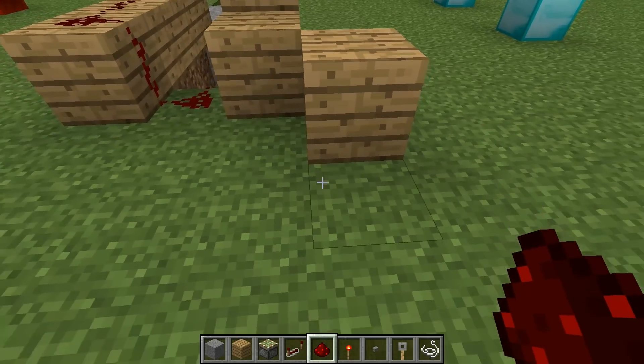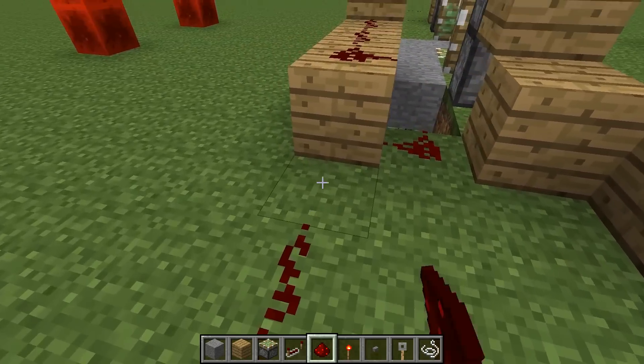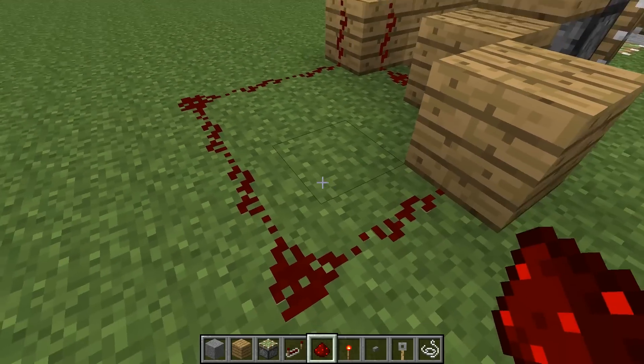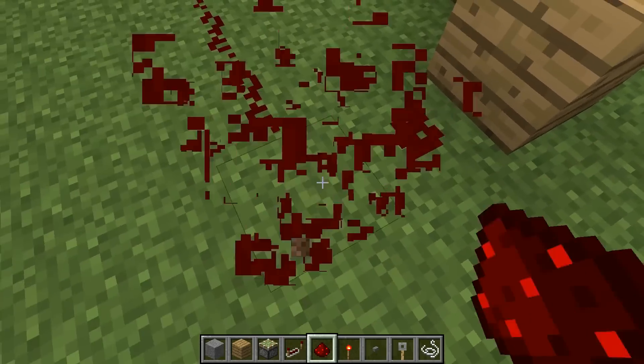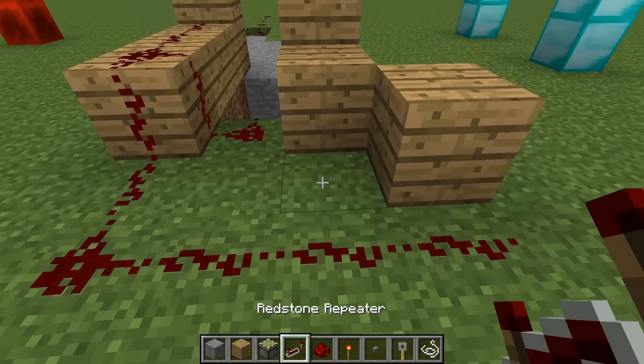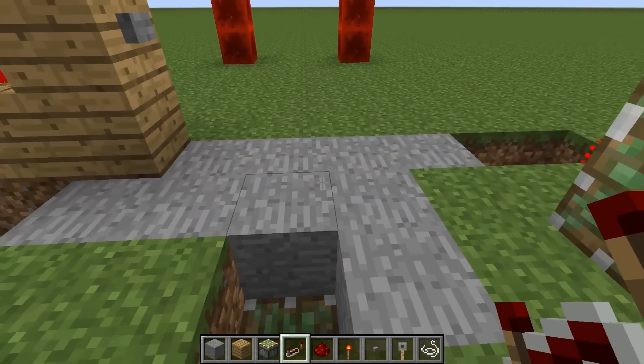To do this, you just come up around this way and hook everything up. Now it could be possible to shorten things up with repeaters and just send power straight through like this and place a repeater there — but this is completely wrong.